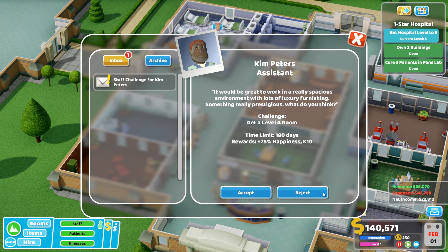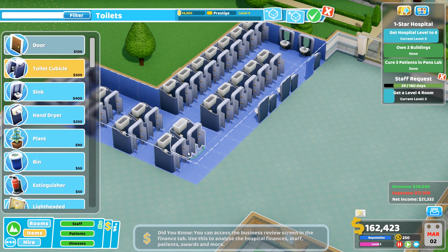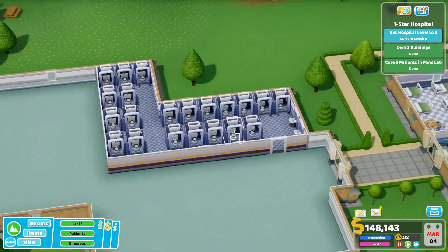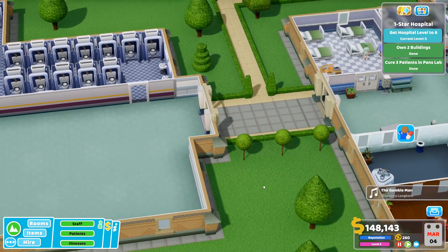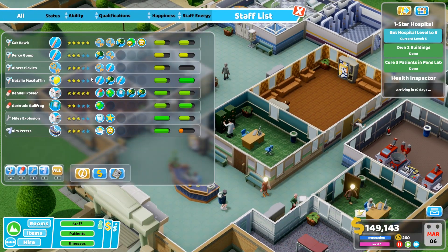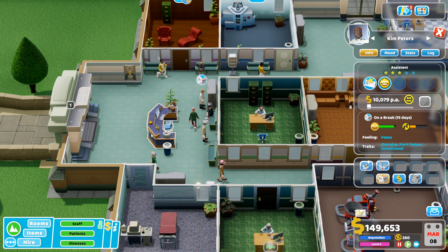Another way to earn K coin currency is through staff challenges — your staff can actually give you challenges as you play. For example, a staff member may request that a staff room be rated at star level four. You can accept that and try to complete the challenge. You'll earn K coin currency, plus a bonus: that staff member — or potentially all staff members — will work harder for a period of time. So it's a win-win situation. You want to be completing these career goals and staff goals to get as much K currency as possible so you can unlock as many items as you can.